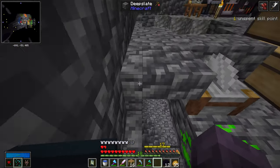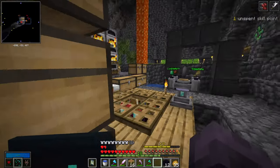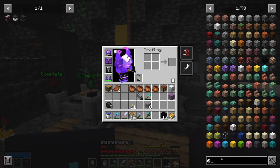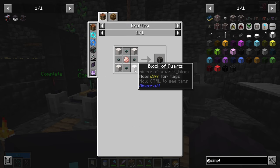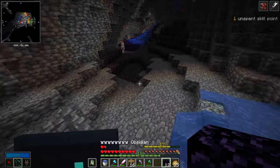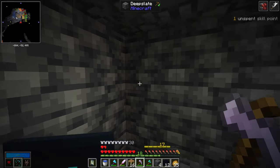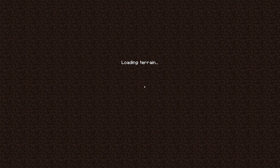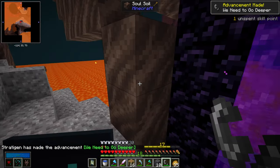I'm mostly set up ready to set up this storage system. I have placed down loads of chests in a little room down here. I'm cooking up some glass in the furnaces because we need lots of glass to make the cable. What I don't have is quartz — that's the only thing left I think I need to get. So I've gone off on a mine, grabbed a small bit of obsidian, just the perfect amount to set up a nether portal, which I'm going to put in right here. We need to go deeper — I thought I was surrounded by lava there for a second.